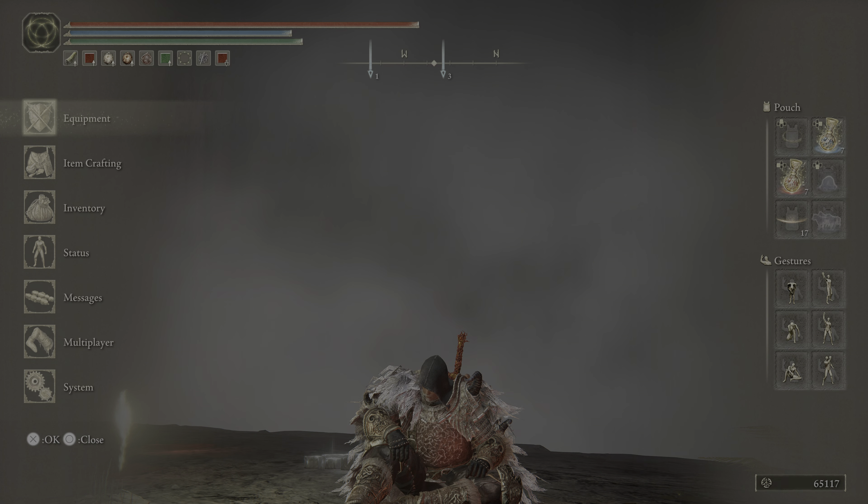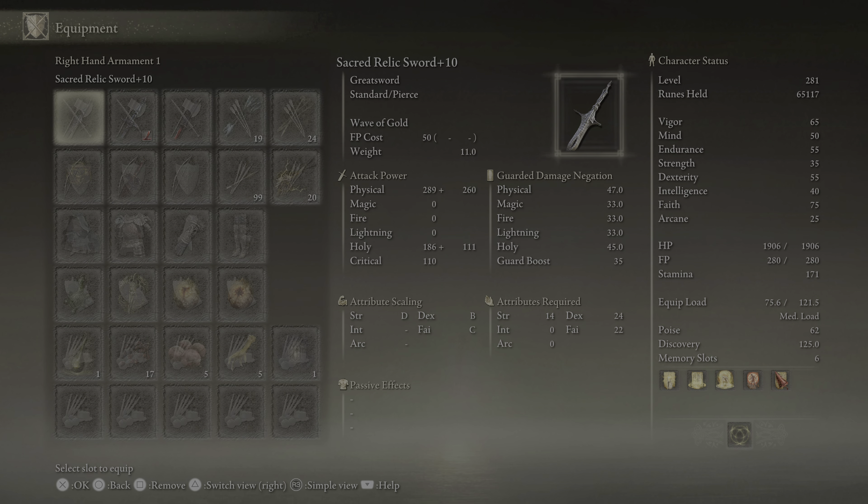The first thing you're going to need to do is get this weapon, the Sacred Relic Sword. You're probably going to have to get it to at least plus 5, but plus 10 might make it easier so that you one-shot the enemies.